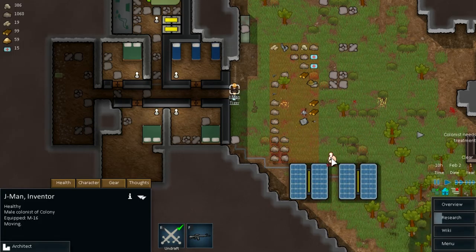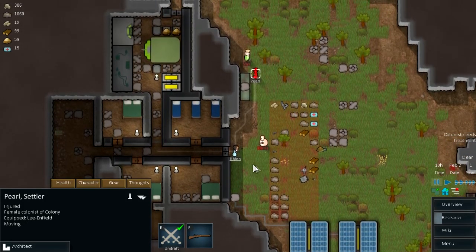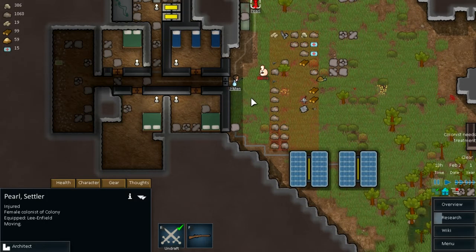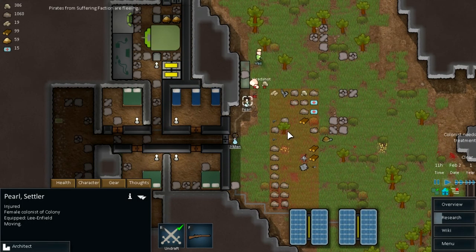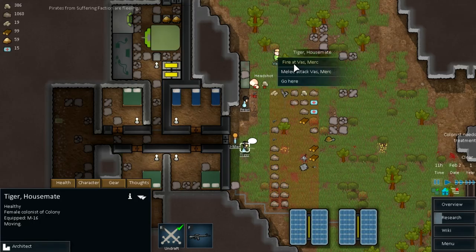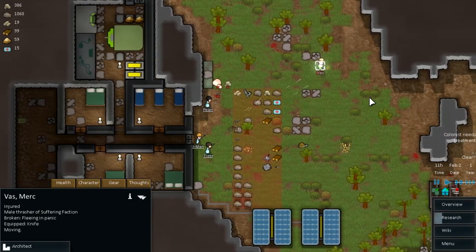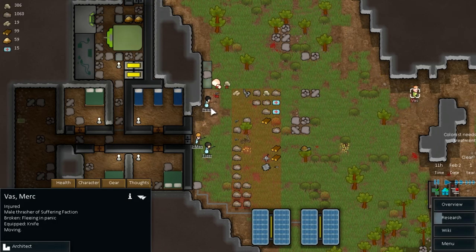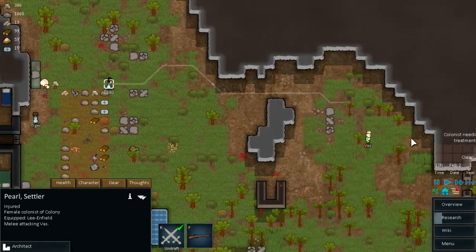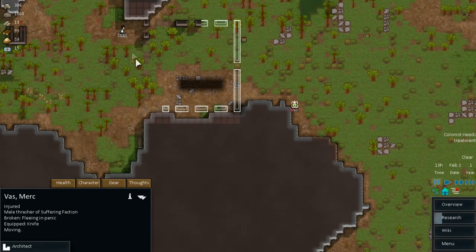Fire! You can fire as well at the same time. Got him once. Pearl, what are you doing? Oh my god. Pearl, run! You fire at him and you fire at him. They are fleeing but hopefully we can get them down. Come on guys, get him! One more. You go in melee, and you can go back to what you've been doing guys. He will run away. Pearl, forget it. Undraft.